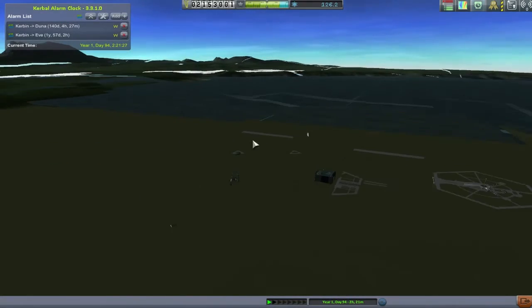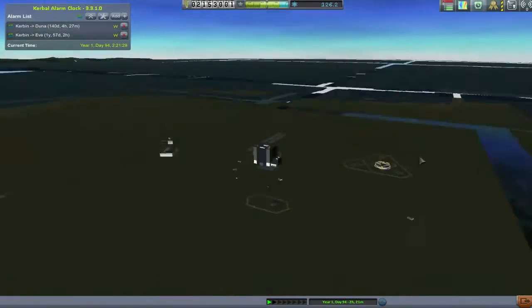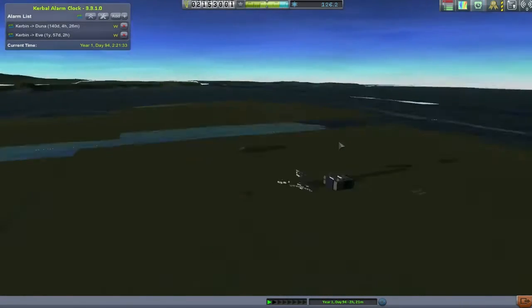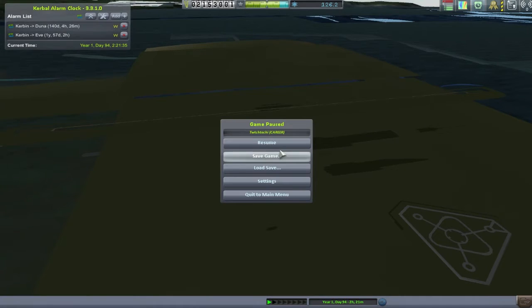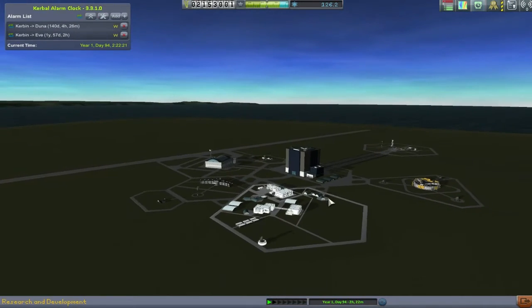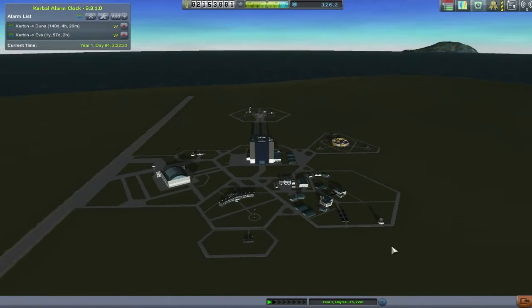Oh my God, look at this — it's worrying. It's like my entire Kerbin has been messed up. Let's just exit out and come back in. Well, everything looks all right here. Let's just ignore the space explosions that were going on and get on with today's episode. So we want to go to the space plane hangar and work on our SSTO designs.